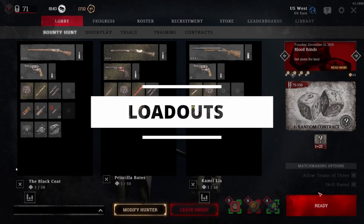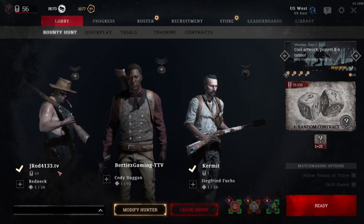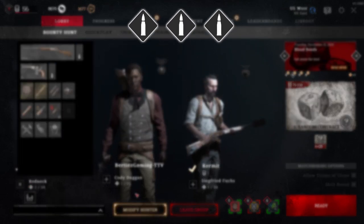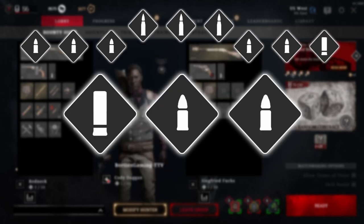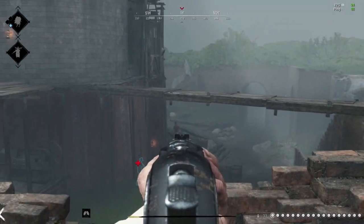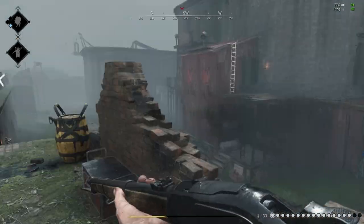The first thing you need to do when playing in a trio is know your loadout. Truth be told, almost any setup will work — things like triple long ammo, triple compact ammo, two Winfields and a shotgun. It's not so much about what loadouts you and your friends bring, but more about knowing how to play together with the different loadouts.